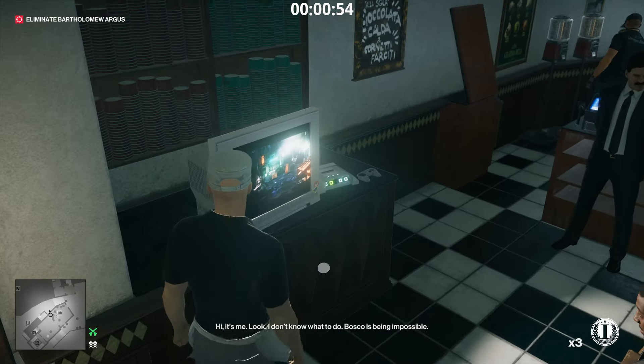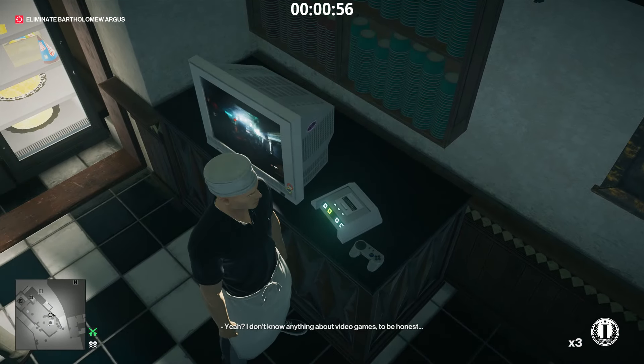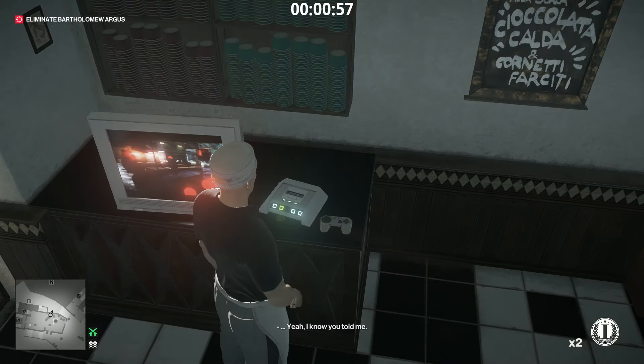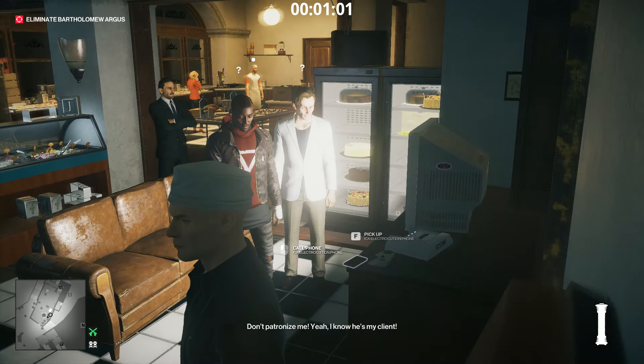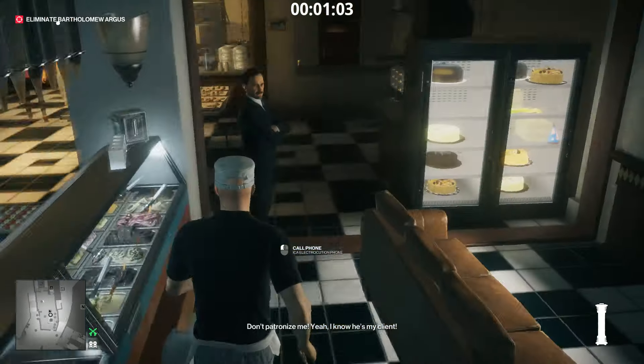What we're going to do is put a coin down in front of these two guys to distract the bad boy's friend, and then put the electrocution foam down to distract the bad boy. As you can see, they've both got the question marks — that's all good.